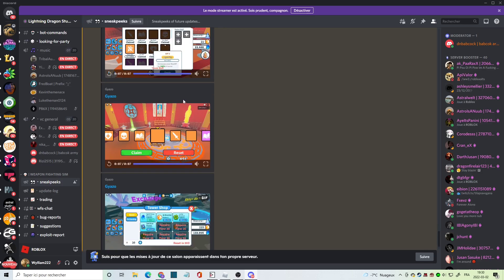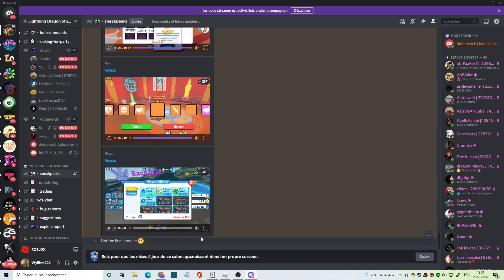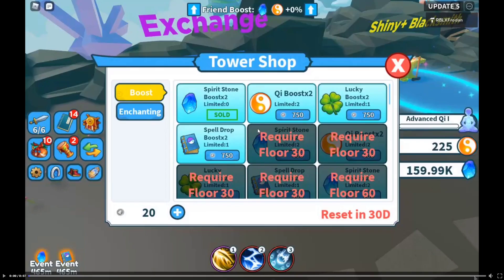Do you get one buff every floor? You could level up as well, so maybe you get one every floor or every boss every 10th floor. He says 'not final product' right there, so it's gonna be even better. There's wave defense currency and you can buy different boosts, but you need certain floors — spirit stone, limited to two.